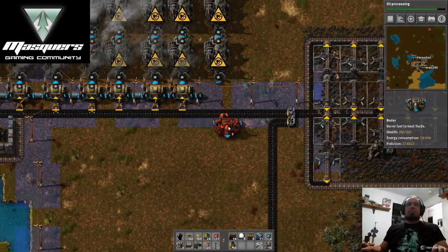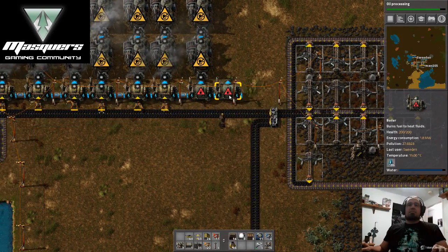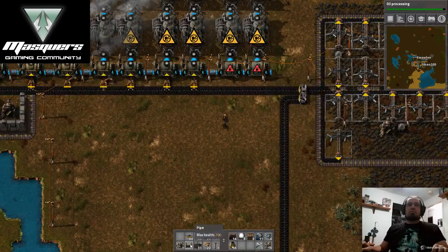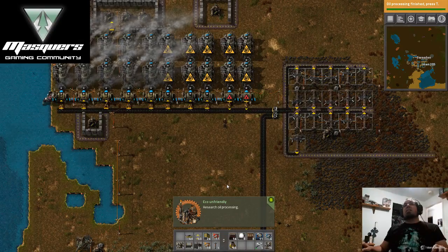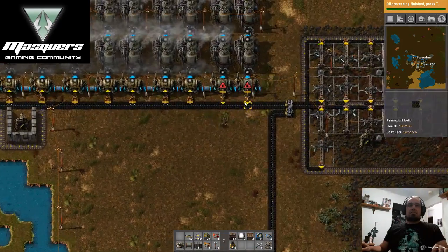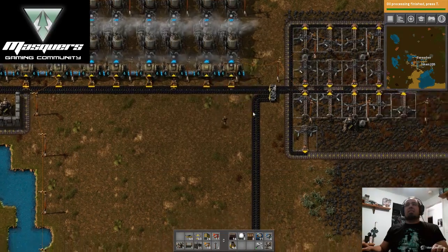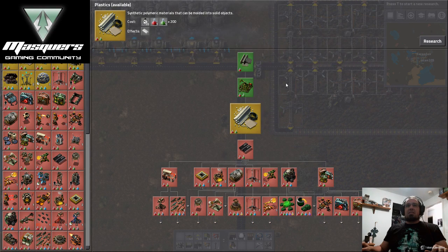Let's see — what do we need? Copper wire and iron to make the electronic circuit. Yeah, there we go. Which ones aren't getting copper? The ones up here — these last two. The first two are too efficient and they're not getting the copper.